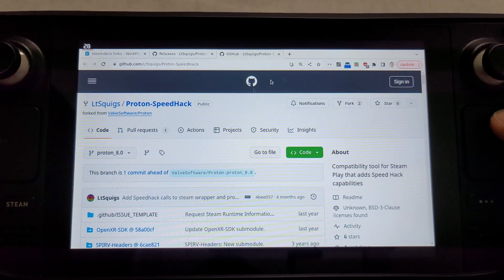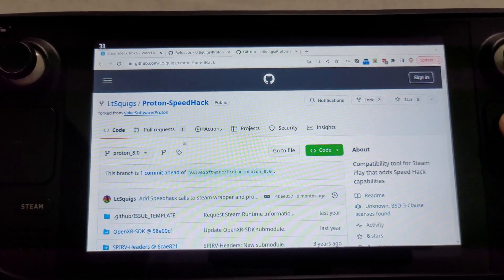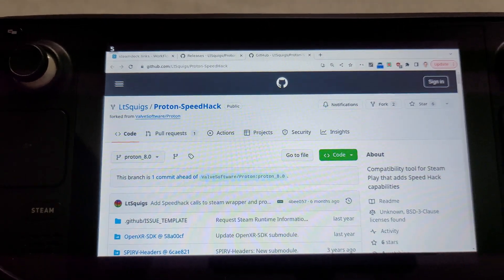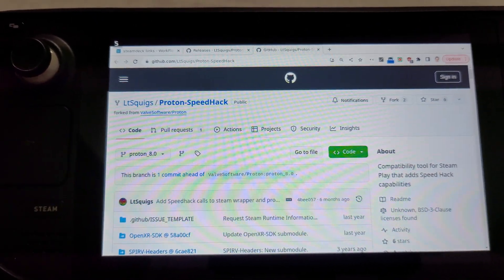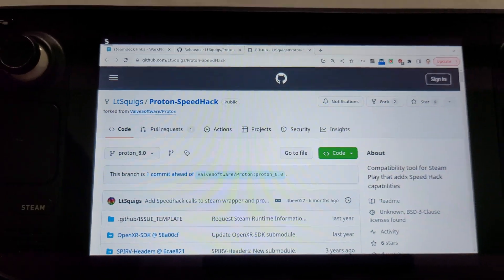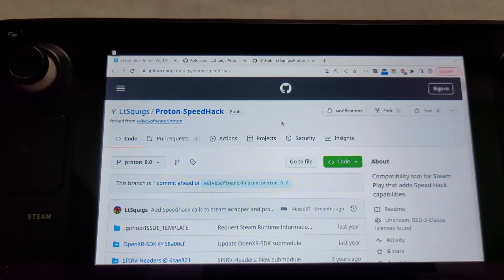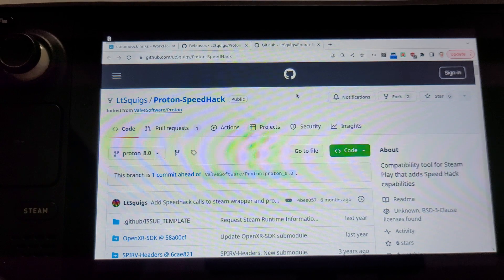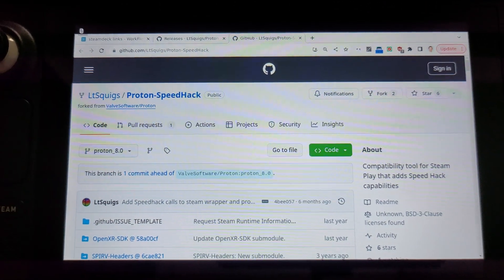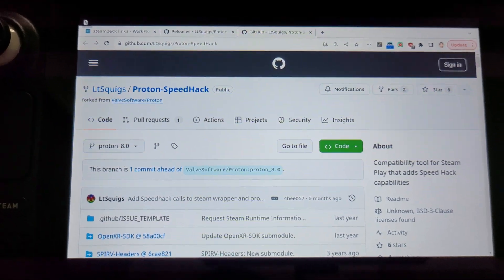If you want to know more about mouse region, check out the video on my channel — it's really useful. This trick is about how to speed up any single player game, kind of like you would do with cheat engine on Windows. If you don't like the game speed — cutscenes are slow, dialogues are slow, animations are slow — if commuting in a game feels very slow, and it's a single player game that can be hacked with cheat engine, you can do the same with Proton Speed Hack.